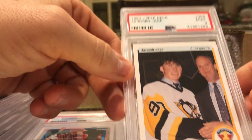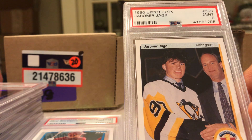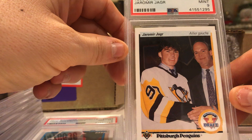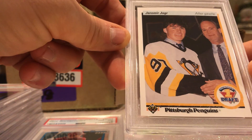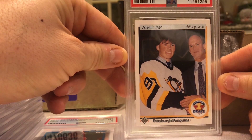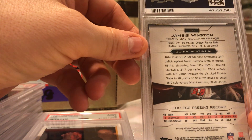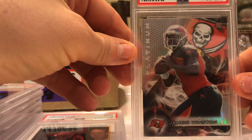Yamir Jagr — 9. I think if you send in anything old, prior to like 2017, it just doesn't get a 10. Another card here that looks absolutely beautiful. You know, maybe it gets dinged on centering — I don't know — does the centering really look that bad on that card? Jameis Winston — I mean I don't even know why I sent this card in, but I got a 10. Prism Top Platinum Rookie.